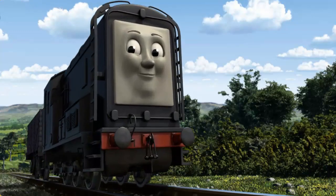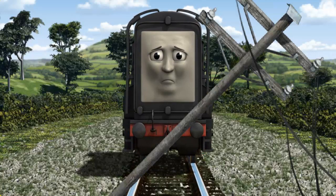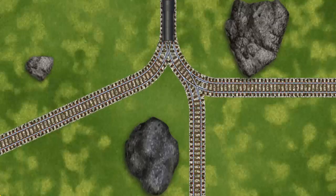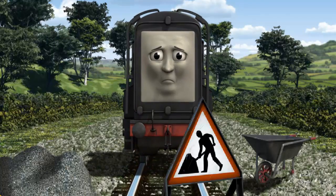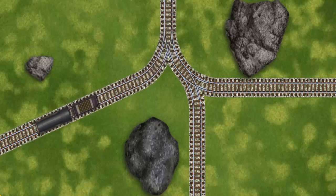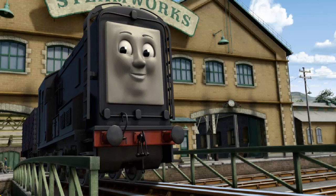Diesel set out for the steamworks. Suddenly, the tracks were blocked. Diesel had to stop. He would have to go another way. Show Diesel the track that goes nearest to the smallest rock. Diesel was on the wrong track. He needed to go a different way. Help Diesel find the track that goes nearest to the smallest rock. Diesel arrived proudly at the steamworks. With your help, he was a really useful engine. Play again.